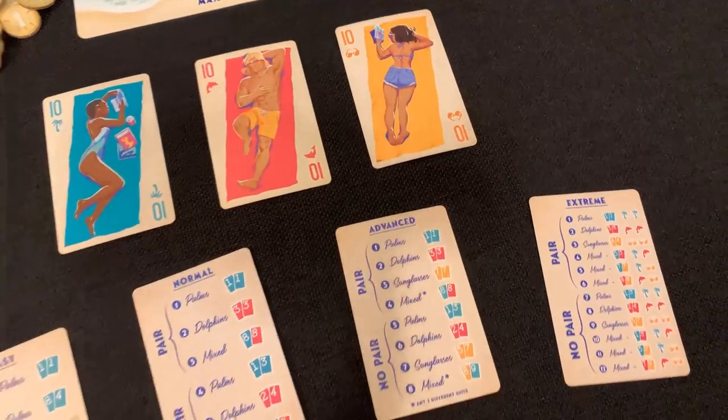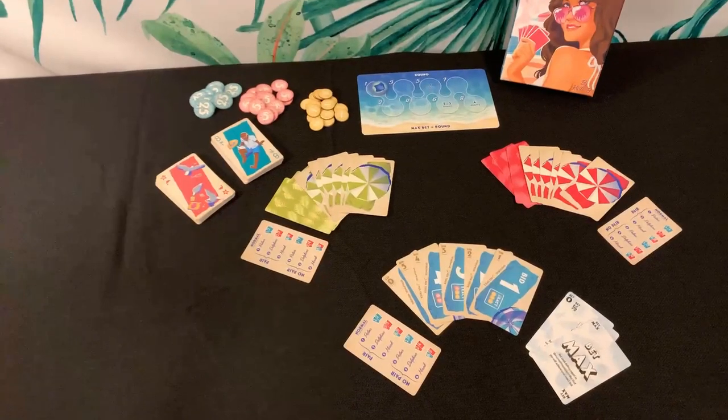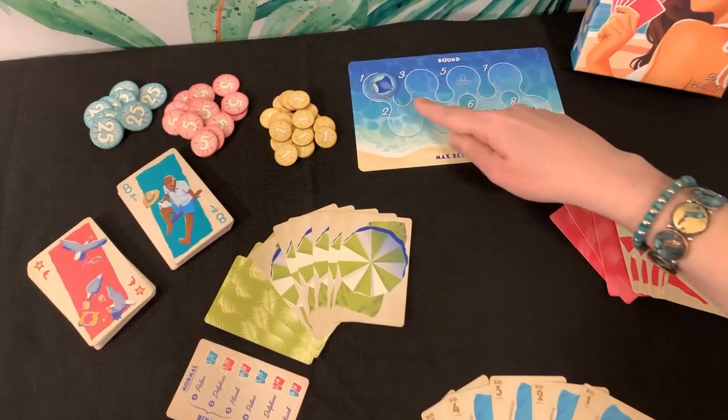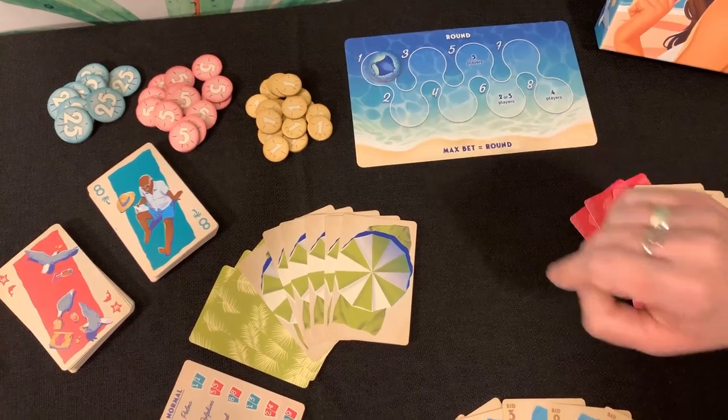Today I'll be teaching you Normal mode. To get set up, place the round tracker where everybody can see it, and then place the stingray on the first round because that's the round you'll start in.